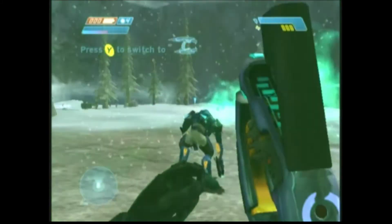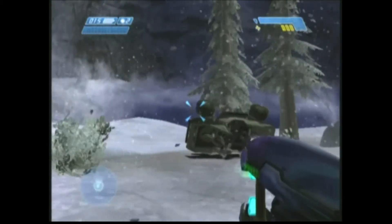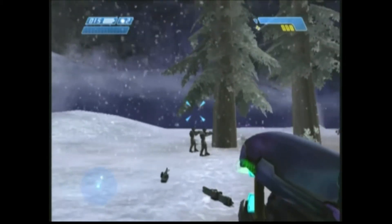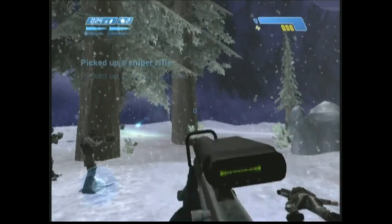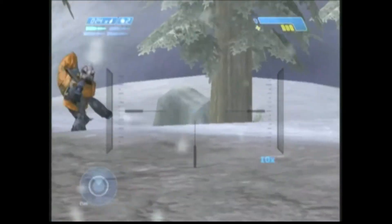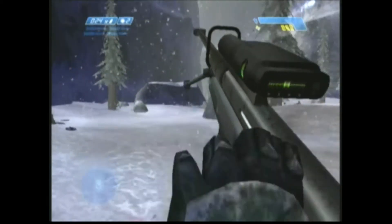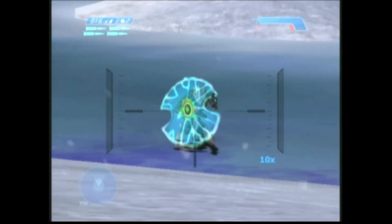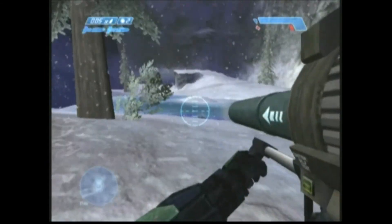So this is again outside — this is actually a beautiful environment, one of my favorite environments, this snow environment — taking care of a little business with the Elite. We're back to the Marines here. One of the things we really focused on in Halo is combat with the AI and not just against the AI. You can see the Marines are helping you out. Sometimes you follow them like you saw from the first mission, and sometimes they follow you and try to help you achieve your objectives.